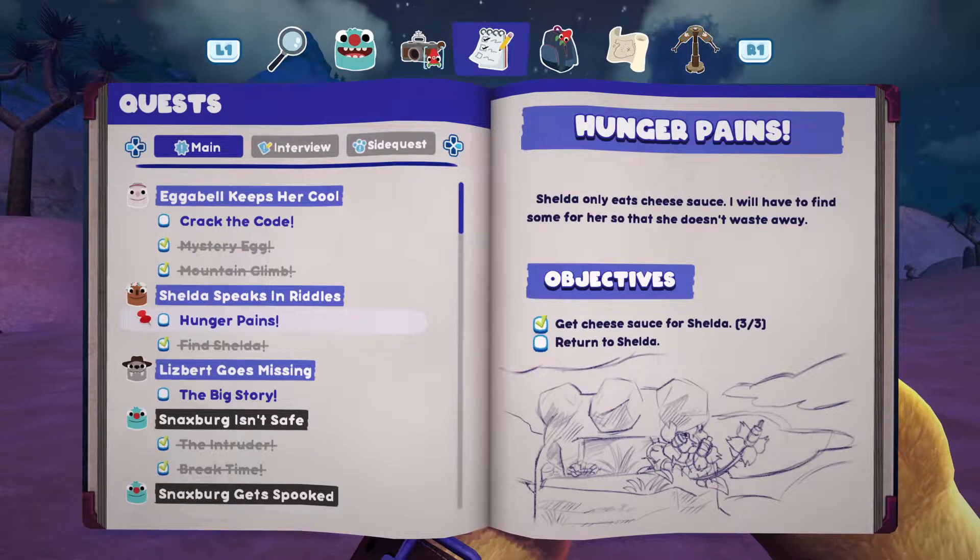Hey guys, welcome to the video. Today we're going to be showing you how to get cheese sauce for Shellder in Bugsnax for the task, Hunger Pains.